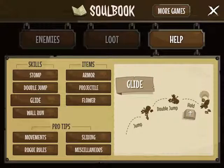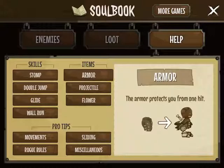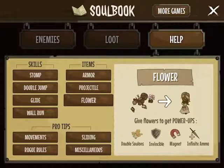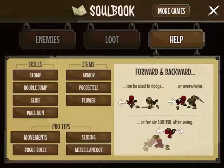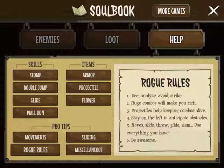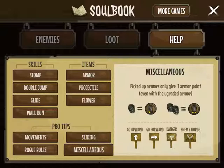Wall run. Glide. Double jump. Use X to throw projectiles — we now have one of those. Get flowers to get power-ups. We won't be using that any time soon. Forward and backwards can be used to dodge. Overwhelm — go for air control after swing. Sliding. Analyze. Avoid strike. Huge combos will make you rich — I don't know how to do those combos. I didn't get hit anywhere. Look to the left to anticipate obstacles. Be awesome. Picked up armor to only give one armor point, even with the upgraded armor.